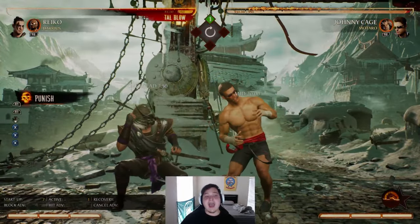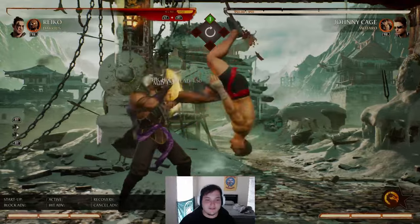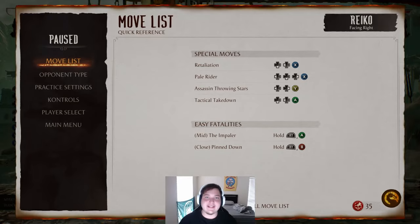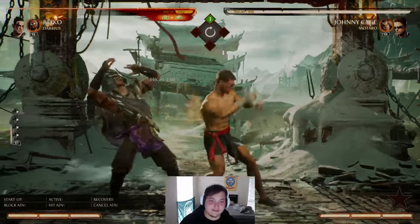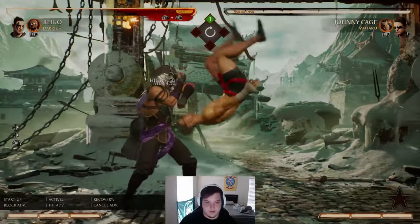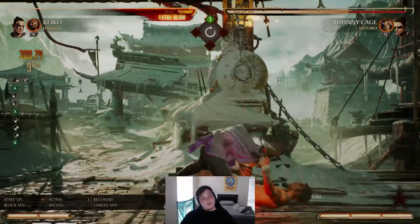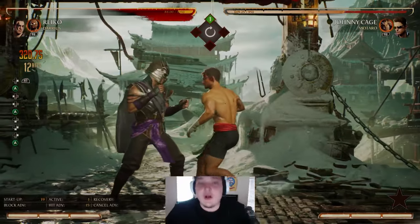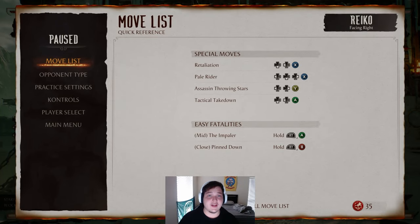Another great thing to do: if they have a string that is not minus 12 — say it's minus 8 or minus 9 — down 1 them. If you can't hit them with the standing one, down 1 them. What a down 1 does — you can see hit advantage right there in the bottom left — that's 12 frames where I can now move. So if he were to down 1 right here, because I'm using a mid, he's going to get punished. Some characters' down 1 hitboxes are wonky in this game, just know that.